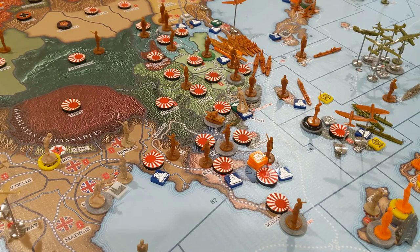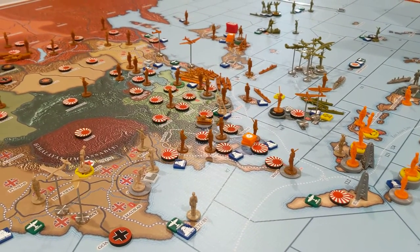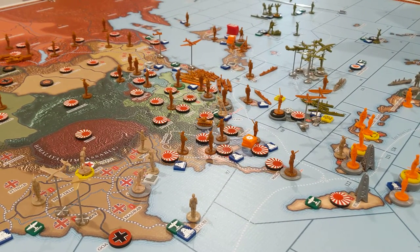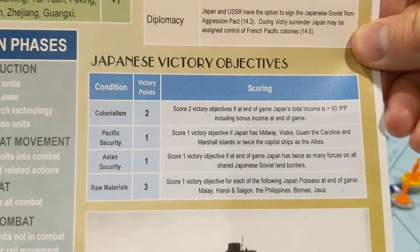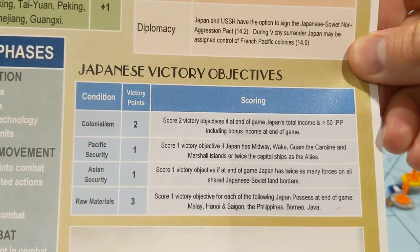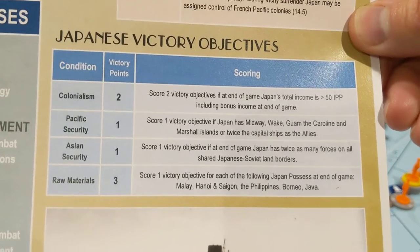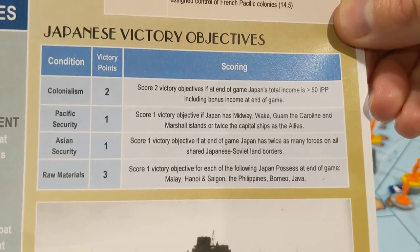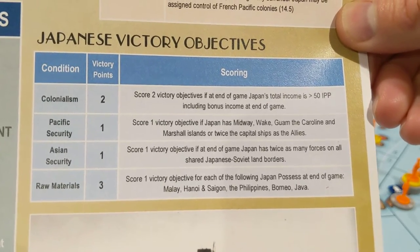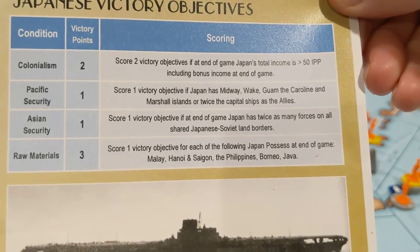Now let's talk about Japan. Their victory conditions are: Colonialism — seven total available, Pacific Security, Asian Security — which is basically the inverse of the USSR border objective, and Raw Materials with only three available. We already talked about how neither side had double the forces on the border, so Japan won't get Asian Security.